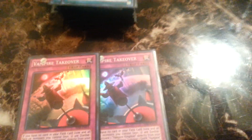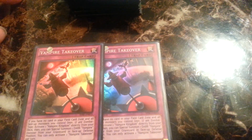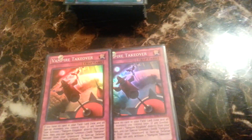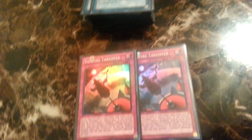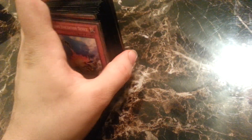Two Vampire Takeover — what it does is whenever you have no cards in your field card zone and all face-up monsters you control are minimum one zombie type, you activate one Vampire Kingdom directly from your deck, then you can special summon one Dark Vampire Monster from your graveyard in face-up defense position. You can only activate one Vampire Takeover per turn. Most of the time you use it on Sorceress so if it's destroyed again you get its effect, or Duke so when it's special summoned Kingdom goes off, you mill, and then you get to destroy a card on the field. One Fiendish Chain and the staple traps: Bottomless, Mirror Force, Compulsory, and Torrential. You search so much in this deck that you usually draw traps most of the time, which helps you stall out.